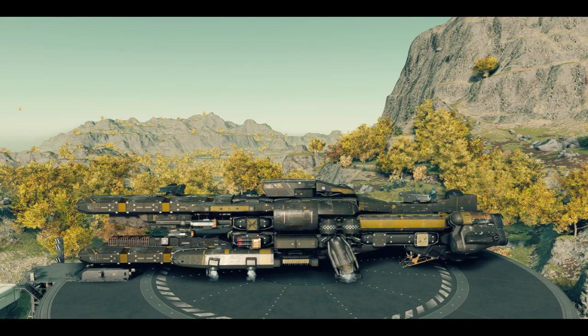Hey everybody, my name is CommanderEagle131 and I would like to show you how I built my take on the Liberty Cruiser ship from the old Freelancer game in Starfield. This is the first time I've made a video like this so let me know how it goes. I tend to ramble a lot so there's probably going to be a lot of quick cuts, so I apologize about that in advance. Let's get into it.